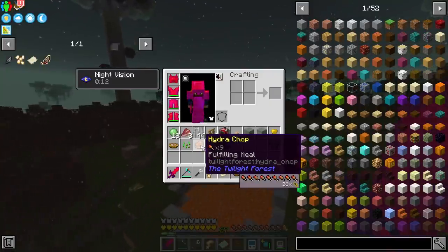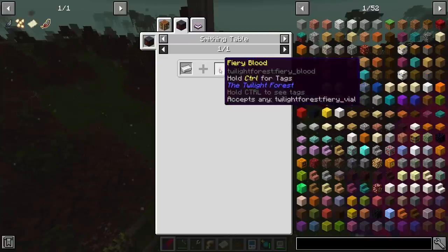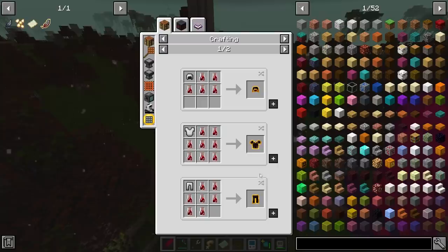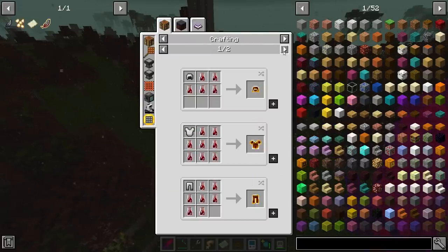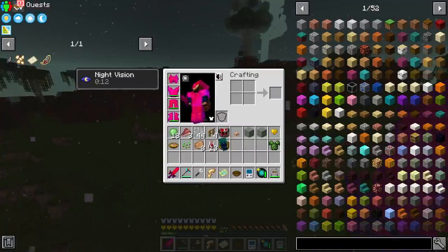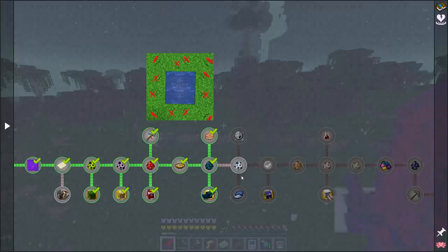We now have ourselves some Hydra Chops, which are incredibly fulfilling. We also got fiery blood — not fairy blood, sorry — fiery blood. And we get the fiery ingots, which will be used to make some pretty nice gear. Burns attackers. Also, this is used to make the ingot that is used to make certain seeds. We need these to make seeds — I do think they're required for the main ending of everything. But as far as our quest goes, we have just completed more sections of this and it looks like we're going in the right order.